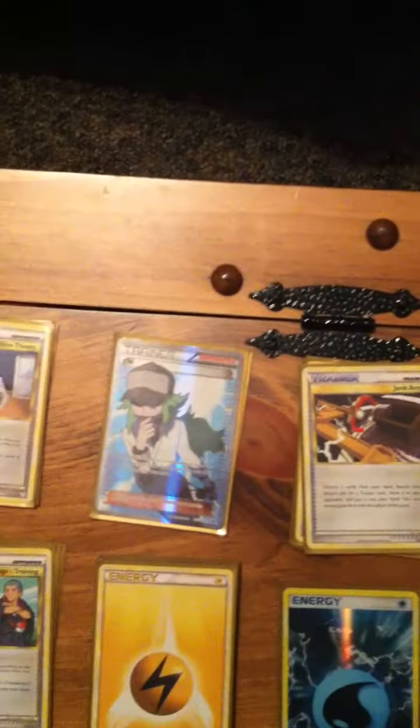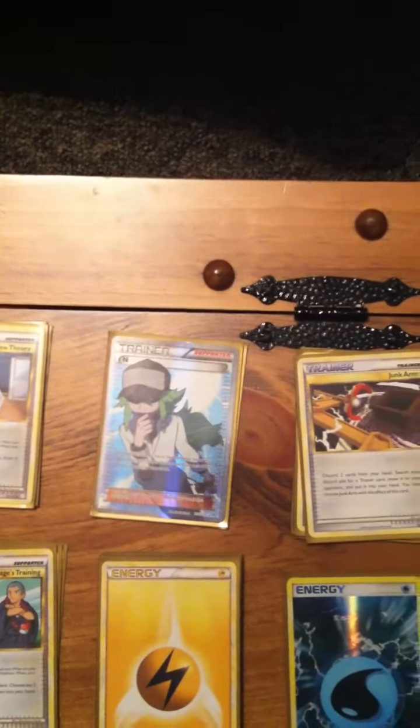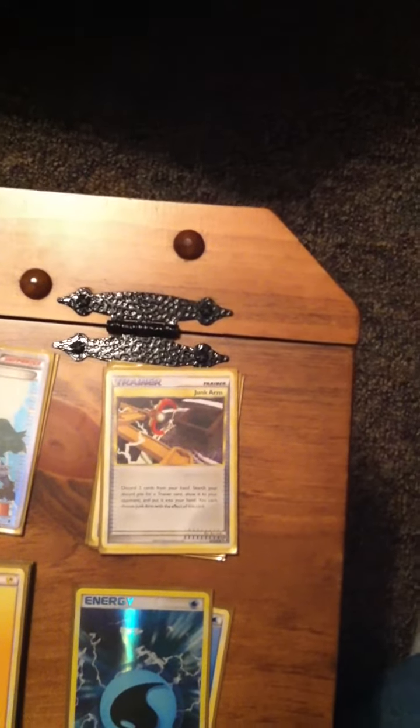I run 2 N because even if I only have 1 prize left and my opponent still has 6, I can always use Magnezone's ability to get the rest of the cards back. 4 Junk Arm to get all those items back. That's another reason I only run 2 Catcher — I can always just get them back, same with Switch, Communication, and Rare Candy.